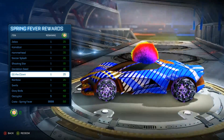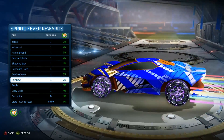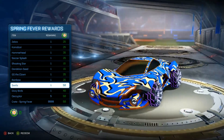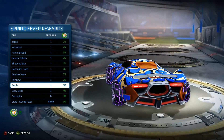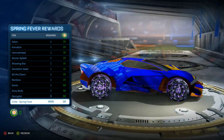Next up we have GG the Clown — a nice little clown afro. We have a Rainbow Trail which is actually really cool. We have Swirls, which is very nice as well, although not my type. We have the Disney Birds hat, a Decrypter, and a crate.